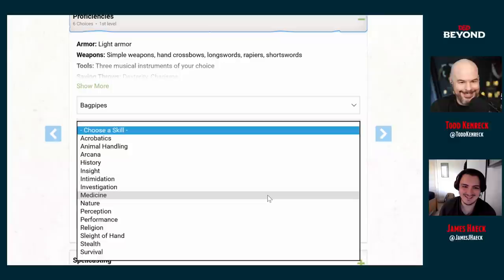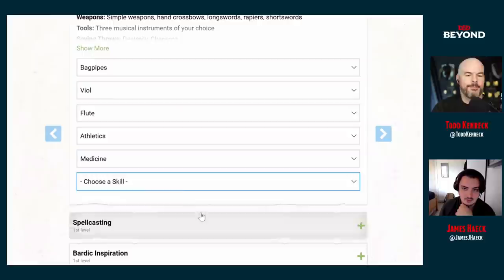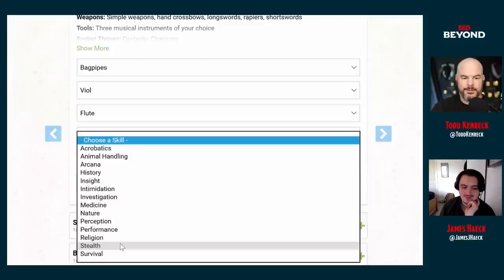Jason Bourne is definitely more Acrobatics. Bond just throws himself into things — this may be someone who stitches themselves up a lot. Medicine would be a good pick. Sleight of Hand seems exceptionally important, as does Stealth. Let's pick Sleight of Hand and Stealth and ditch Medicine for now — we can make up for that in spell choices, give him Cure Wounds or something.